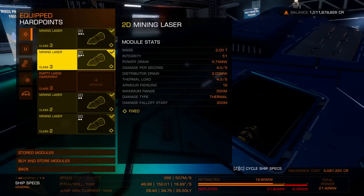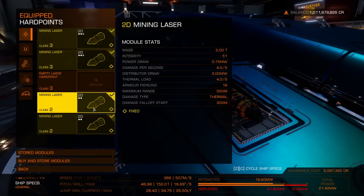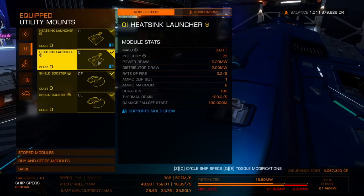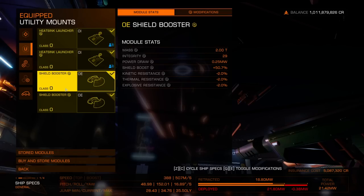Let's go over the build. For your hard points you'll want four 2D lasers laid out just like I have it — that one in the middle you won't need. For utility mounts you can stuff whatever you want in there or leave it blank. I just have a couple heatsink launchers as well as a couple shield boosters.